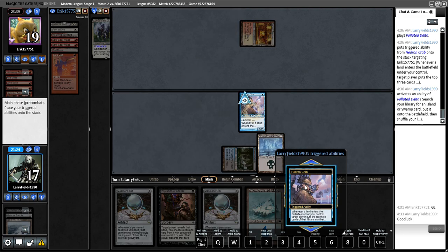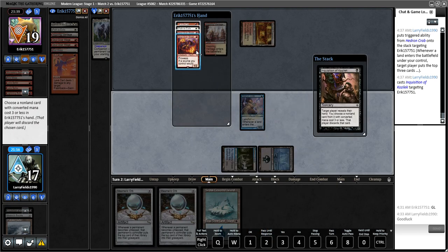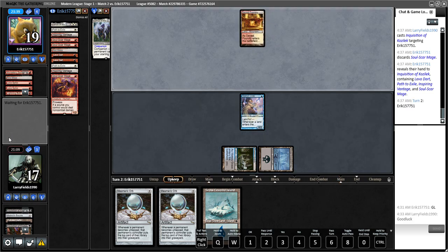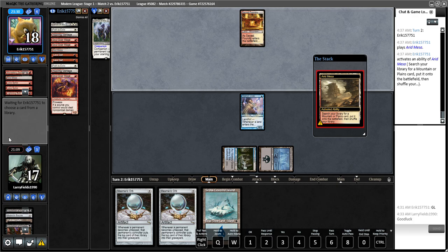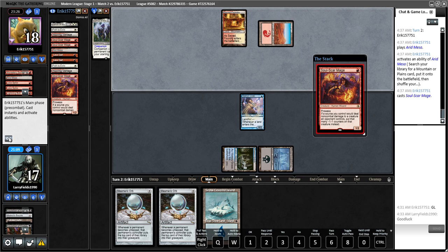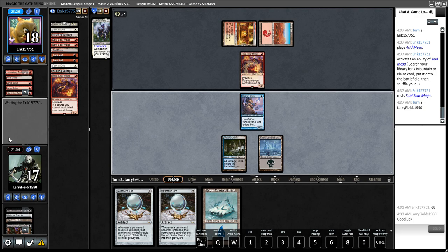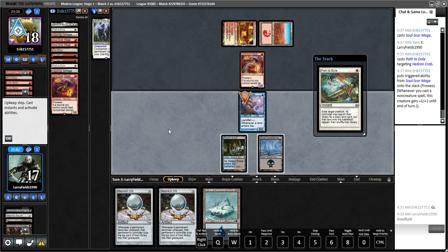Hedron Crab is a really awkward card against Lava Dart — our strategy is pretty awkward against Lava Dart. I'd assume our opponent is on three to four of them. They are better in the graveyard because they do have to sacrifice a land, so we do have that going for us. If they're going to Path our crab, I'm pretty into getting another land — and they do! Another land is definitely going to be good.